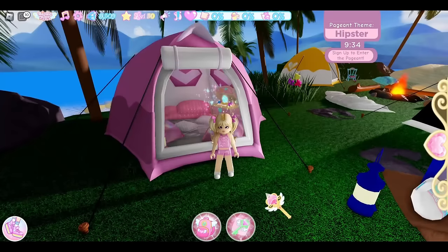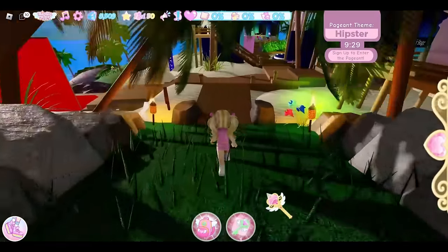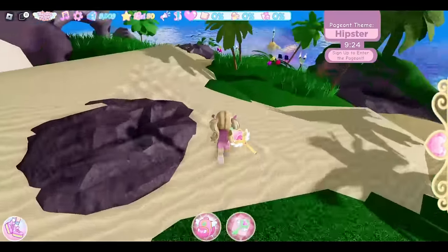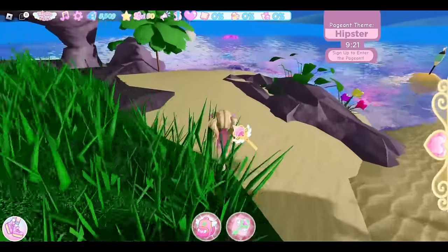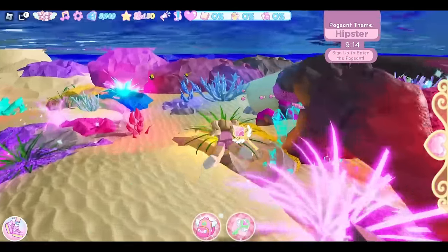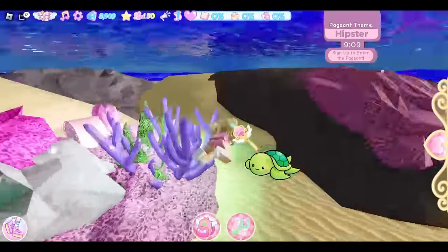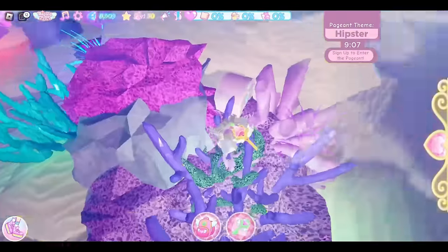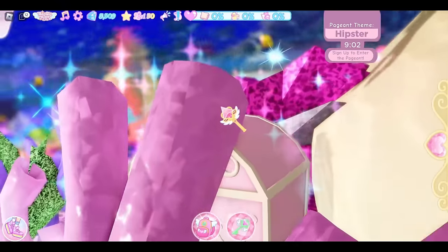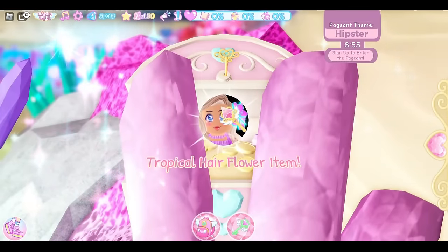There is one more chest in this realm and it is another free accessory. We're gonna come down here, run past the green screen, and I find it easiest to come over here to this point in the sand. Then we enter the water, take a right, then a left, and here in the coral you will see it. It can be difficult to open — I have a hard time opening chests in the water because sometimes I just end up floating. It might be easier on mobile devices.